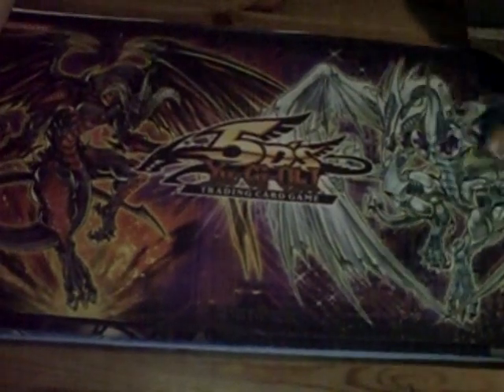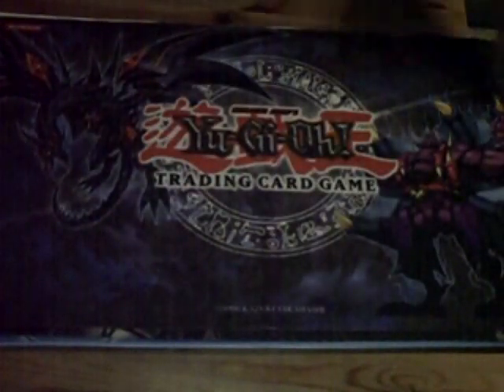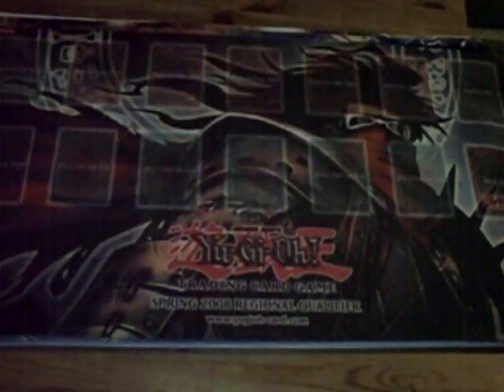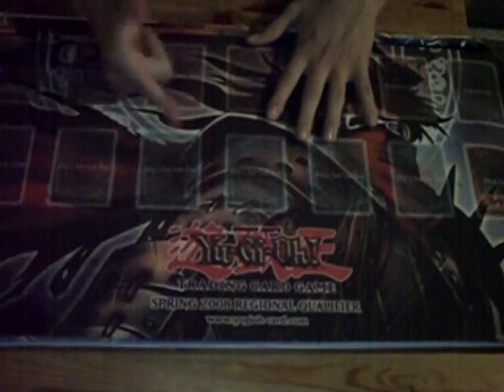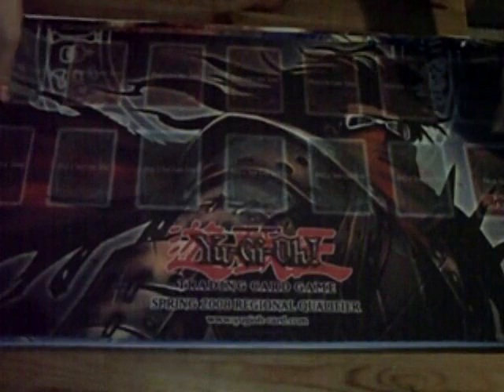I know this is kind of stinted, but I also have the Stardust Red Dragon Archfiend mat. Everything's for trade — all I need you guys to do is make an offer. I'm not going to give you guys values because I don't have time. I still have like 300 unread messages on my channel and then 200 something on my second channel. By the way, I don't check my messages on my second channel, so don't make offers or ask me to sell you stuff on there.